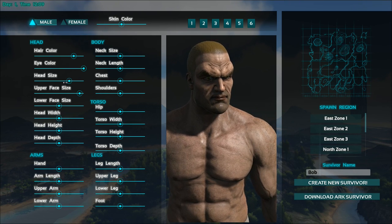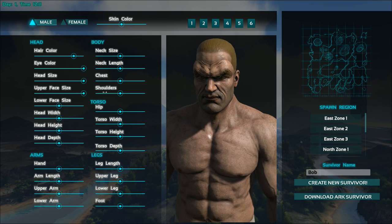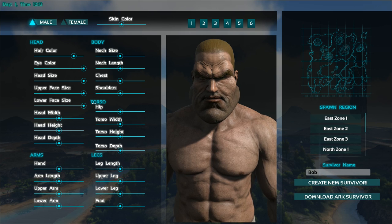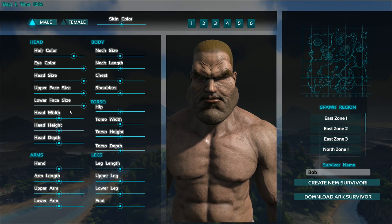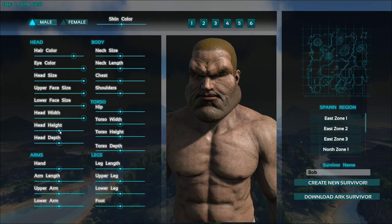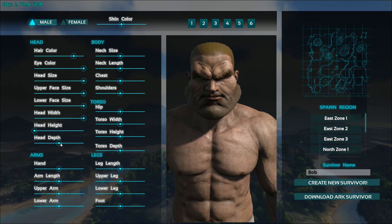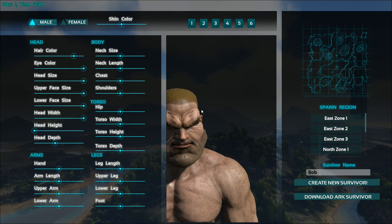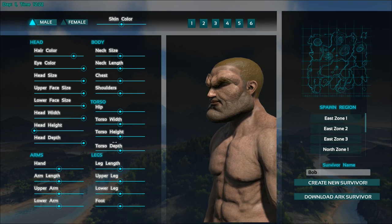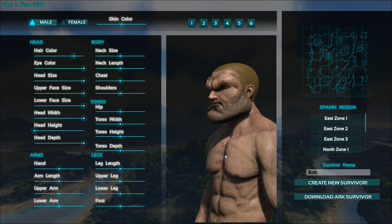The game just kind of locked up there for a second. Upper face size — oh man, that looks crazy. We have to do that. Lower face size — check out that chin. We'll do that. Head width — we'll do a wide head. Head height — smaller head height looks good. Head depth — okay, so that looks pretty good. Let's zoom out a bit on the guy.